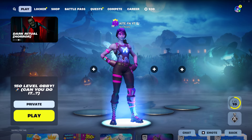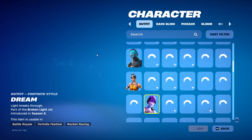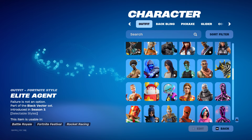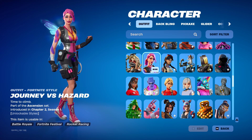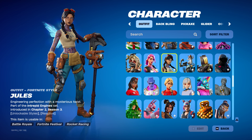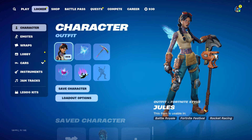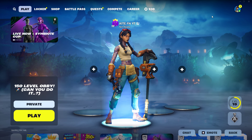Load into a Fortnite lobby like I am right here and find this section called 'Locker,' then go over to your outfits — your owned outfits — and what you've basically got to do is find a random one that you do not use anymore. We're going to turn this into the Travis Scott skin. So choose a random skin in your locker that you don't want and just use that one. Make sure you choose that, then move on to the next step.